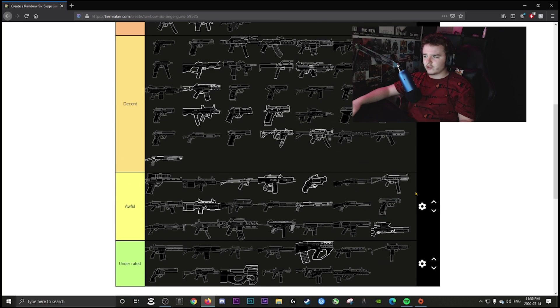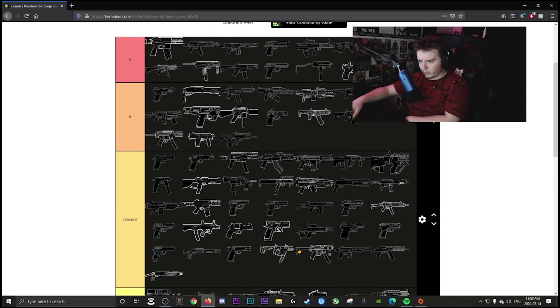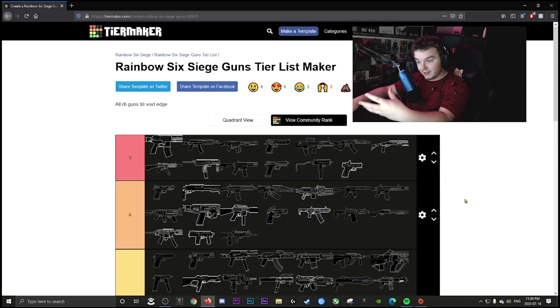The SPAS is decent. The SMG-12 is actually underrated — people trash on it along with the Bearing-9 and SMG-11 because of the recoil, but you can't spray them like in Year 1 or 2. It's not actually a bad weapon. That's my guns tier list.